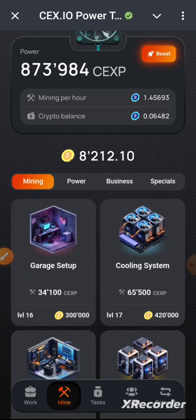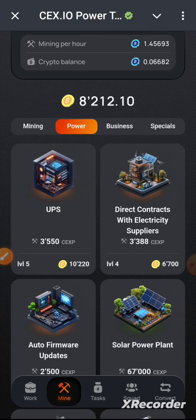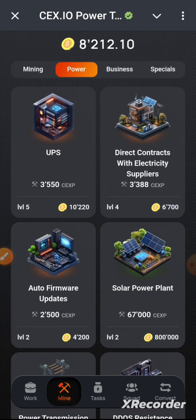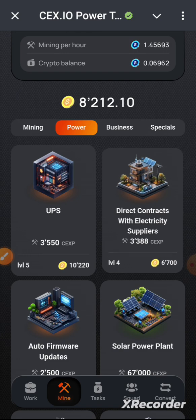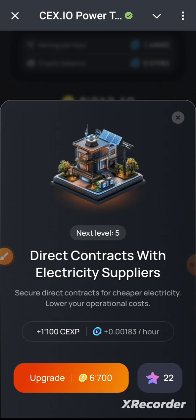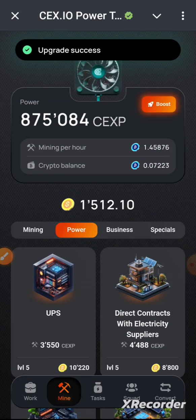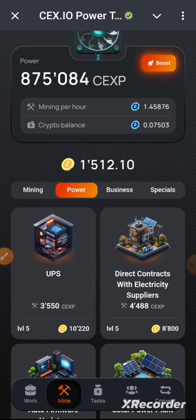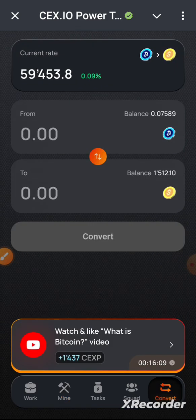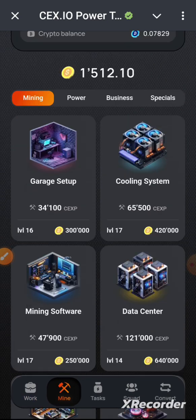I still have 8,000 coins left. I can find another card — Direct Contracts with Electricity Supplier — and use that too. It adds more mining power to my total and keeps building. Anytime I generate enough crypto balance, I go back to Convert, convert to orange coins, then look for cards to increase mining power further.